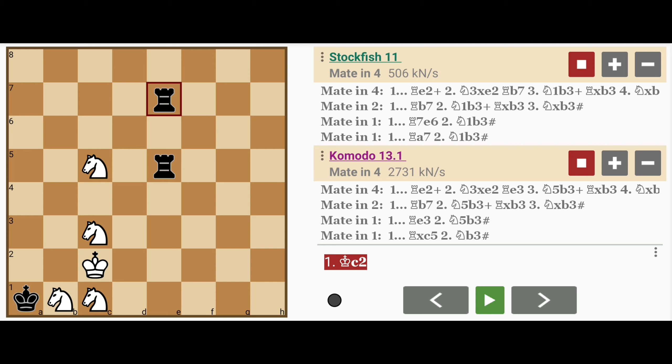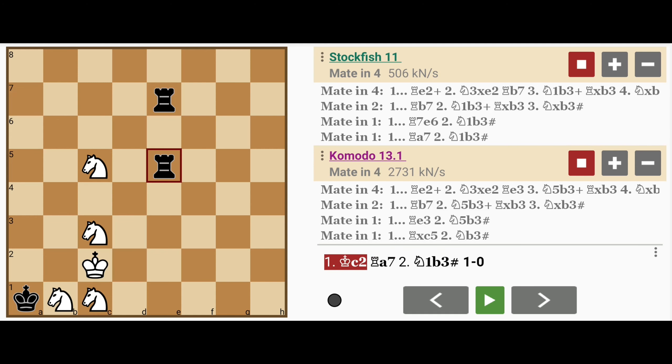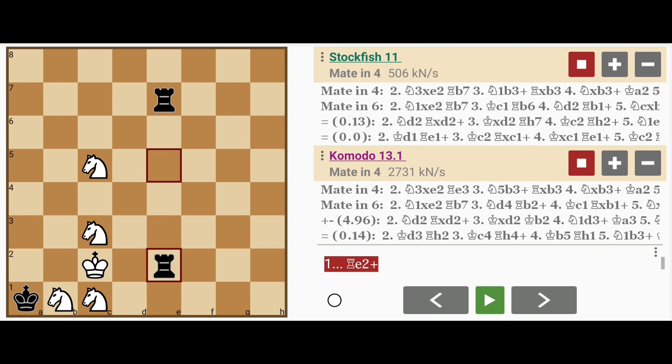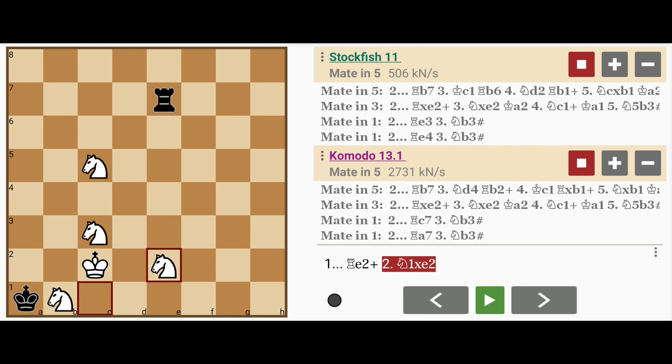If black were to play a rook to a7, the knight moves to b3 delivering checkmate. So what can black do? The best delay is rook to e2, check. Now it's important for white to proceed carefully here. Capturing with the knight we just talked about — the one on the first rank — extends the mate longer than it needs to be.